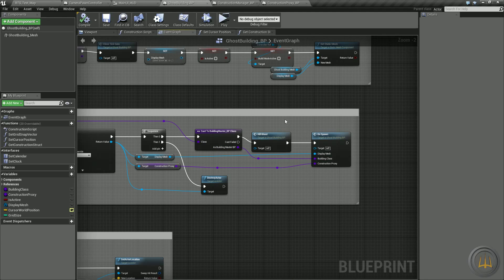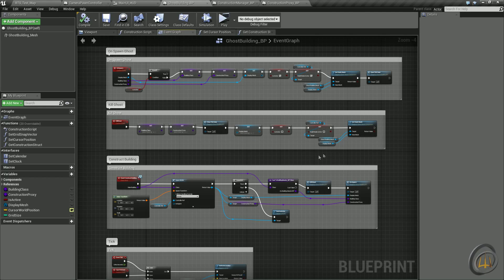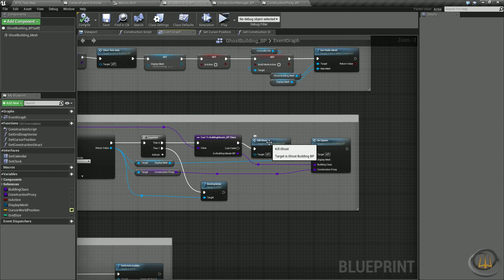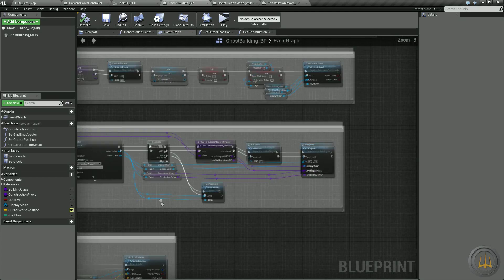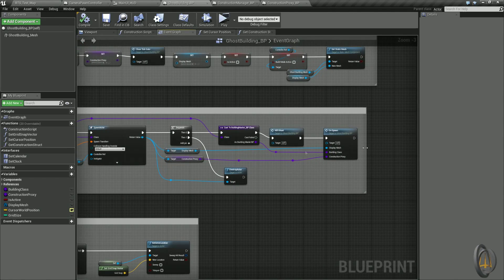First we kill the ghost, which resets all the variables. The purpose of doing that before we spawn is: if you currently have a mesh following the mouse and you click another button before setting the ghost to be constructed, we need to clear that mesh out — we don't need multiple meshes following your cursor. Then we call on_spawn, passing the display mesh, the building class, and the construction proxy building class from the cast.